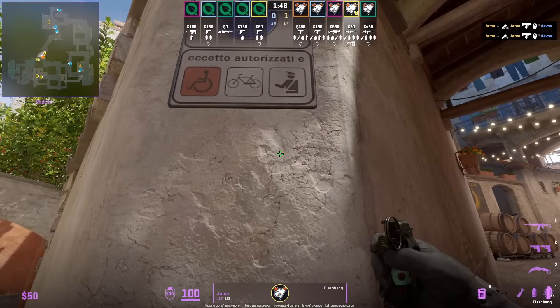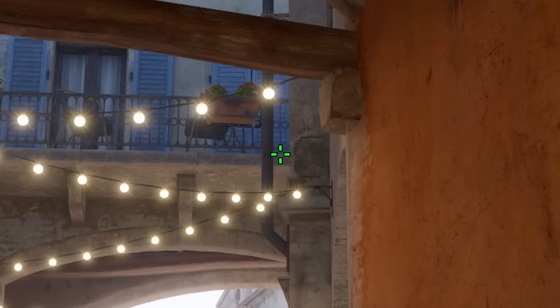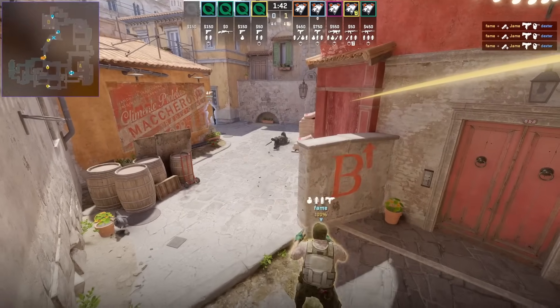Half wall flash from Jame: position at this mark, crouch, aim at the wall, remain crouched, then left click throw.